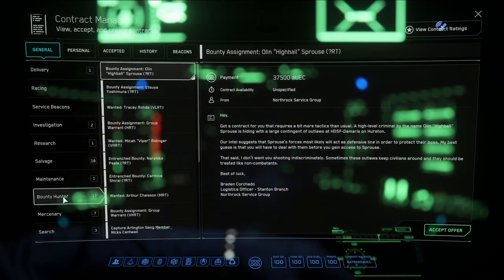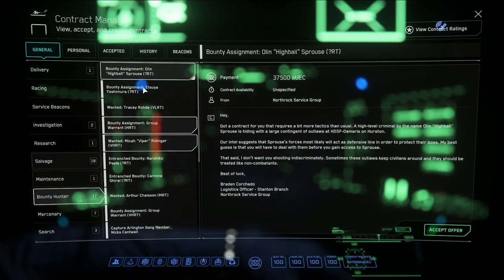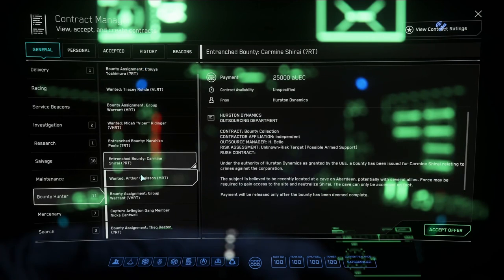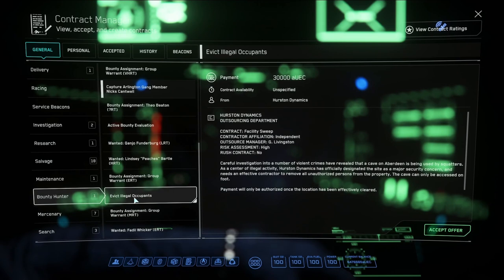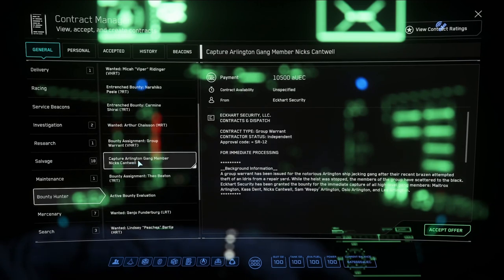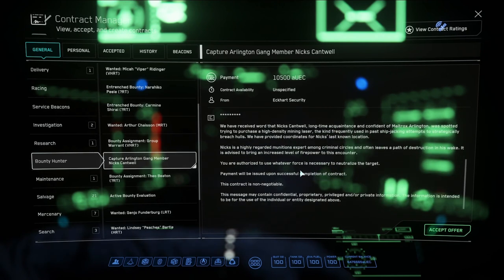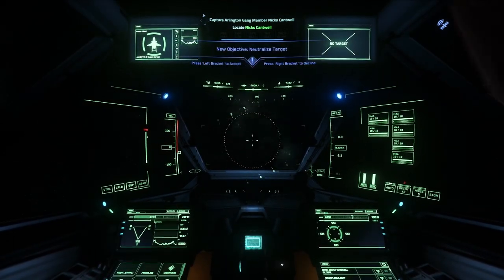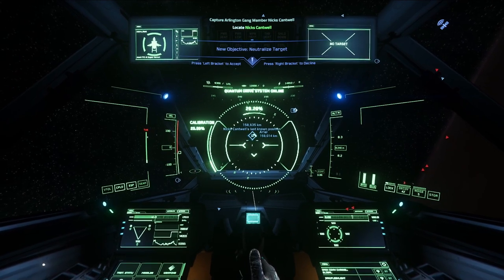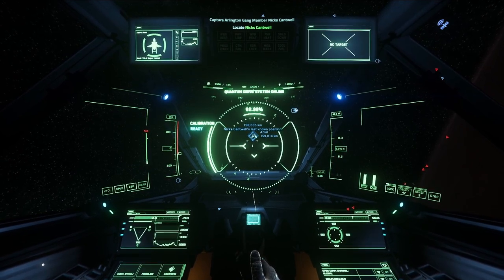The first two missions were in Personal, but the rest of the missions will be in Bounty Hunter. Capture Arlington gang member Nyx — he's our next target for 10,500. Received word of Nyx, let's go fight him. Accepting that mission and we get a location. It's on Ariel. It's not on Aberdeen — the Poop Planet — though I'm sure we'll have a fight there at some point.